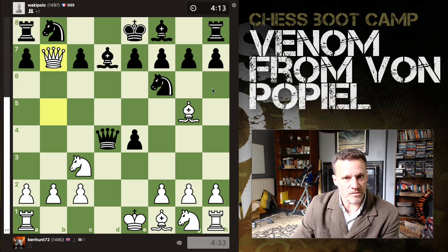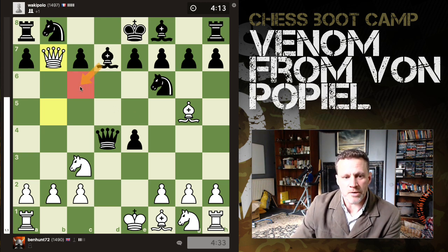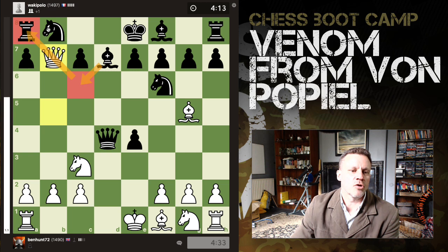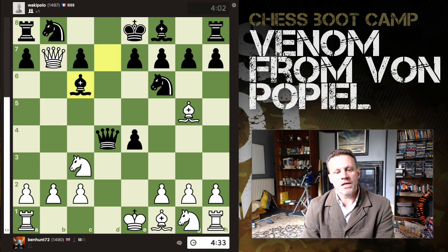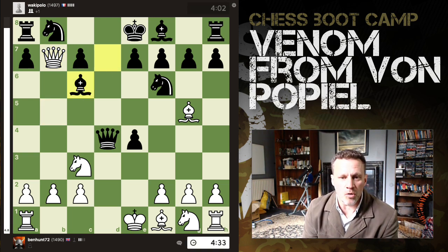Now White gets clever. Remember this is a 1500 player thinking: 'I'll put my bishop here, because the bishop x-ray defends the rook, the rook defends the knight, the knight defends the bishop, and everything's hunky-dory.' But now — uh oh — blunder! White has a super duper killer move available.